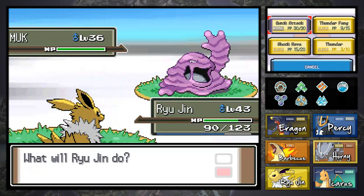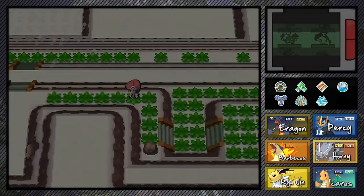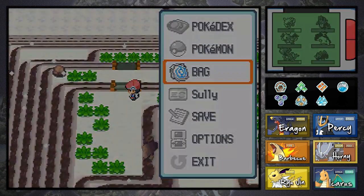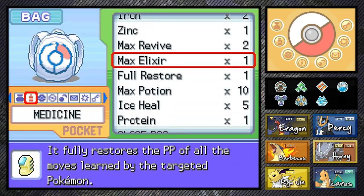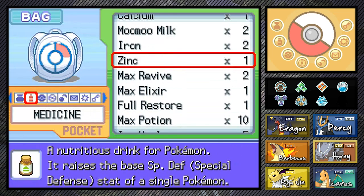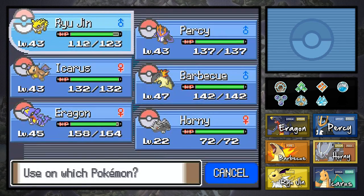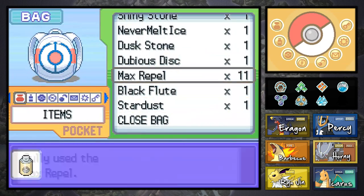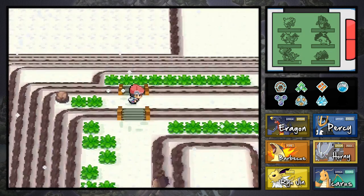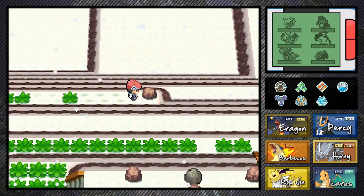Unfortunately we're going to have to skip you this time — actually we can't even catch it because we already ran into one here. That's one of the Nuzlocke rules, and that's probably why I haven't been catching Pokemon as much. You run into one, and if you see it again in a different route, that's it — it's too late. You had your opportunity; you only get one opportunity.